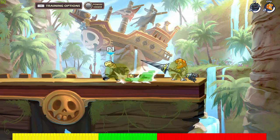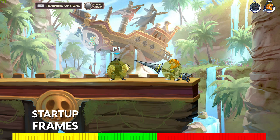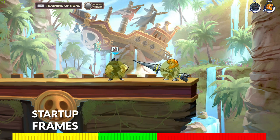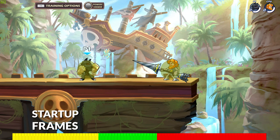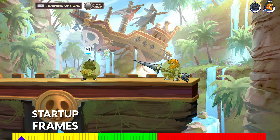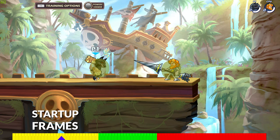Each move in Brawlhalla is determined by three phases. Phase 1: Startup Frames. When you press a button to activate a move, your character will begin to initiate that move. The phase from when the move starts to when the move has any impact on the game is known as startup.